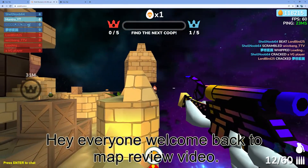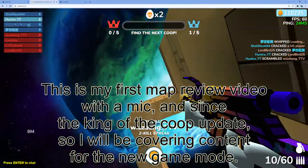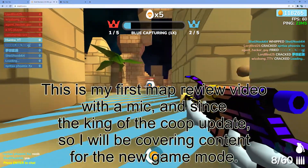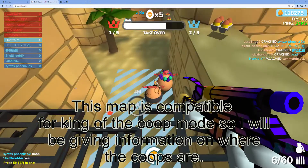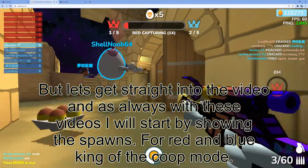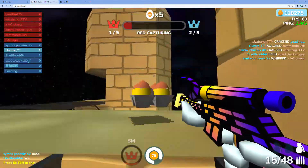Hey everyone, welcome back to another map review. This is my first map review video with a mic, and since the King of the Coop update I'll be covering content for the new game mode. This map is compatible for King of the Coop mode so I'll be giving information on where the coops are. Let's get straight into the video — as always I will start by showing the spawn points for red and blue in King of the Coop mode.